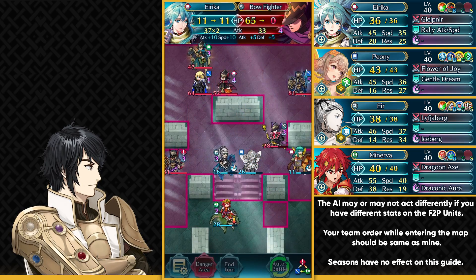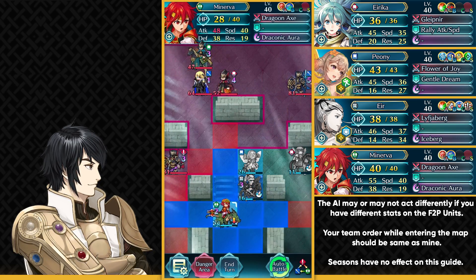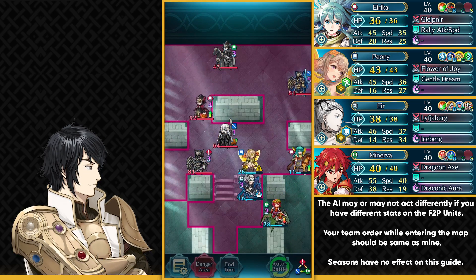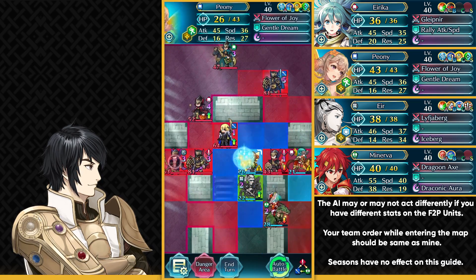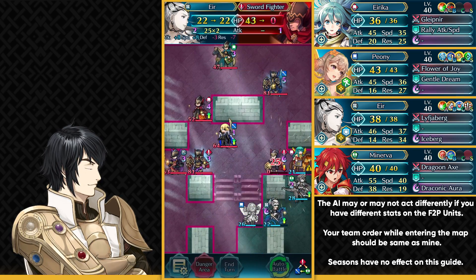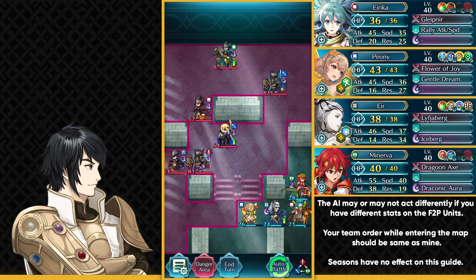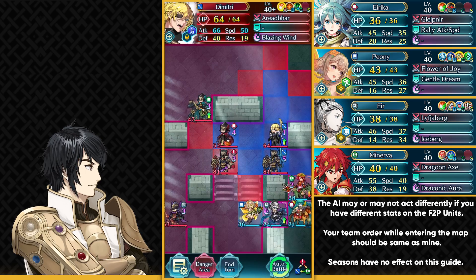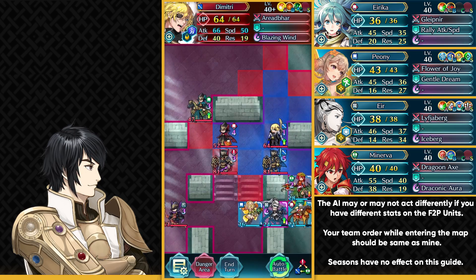We can just take out this guy — this Bow Fighter with Shining Bow. You can have Eir on this side, right behind Peony. Dimitri's Odd Tempest is actually pretty annoying on this map. He's gonna jump over here, so you want to attack the Sword Fighter and just take him out. Have your Mini Minerva over here, then double and take out the Sword Fighter. Now Dimitri is going to be going on the right side — he's always gonna be following Eirika because Eirika has the weapon triangle disadvantage against Dimitri, and Dimitri can do the most damage to her.